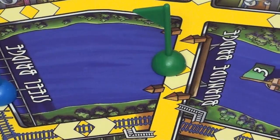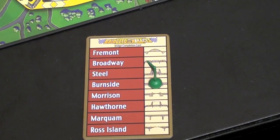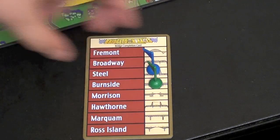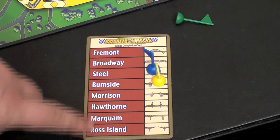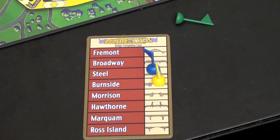Once you get a flag, you place it on your player board. Each board shows all the bridges in the game. Let's say I take the Burnside Bridge flag — I'll put it there. I'm trying to get as many flags as possible. Once I get that flag, no one else can go on that bridge this turn; new flags are added to bridges between turns. If in a later round I get a flag at the same bridge, I knock off the first one and put the new one there. My goal is to get as many different colors as possible, or get all eight bridges. Getting all eight bridges in five rounds, especially with more than two players, is fairly difficult — but if you do that, you win. Otherwise, whoever has the most different colors on different bridges is the winner.